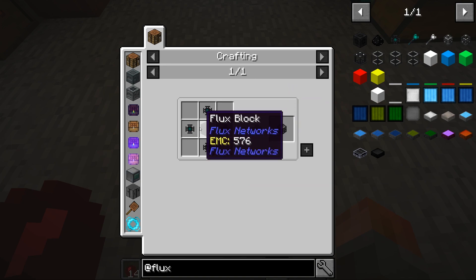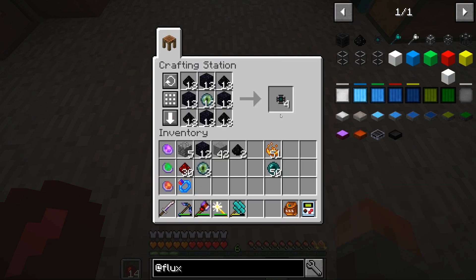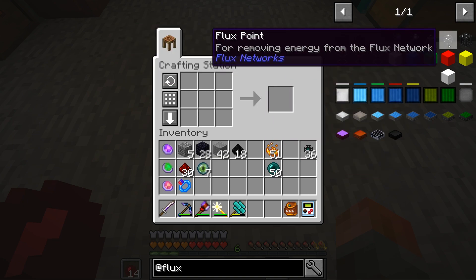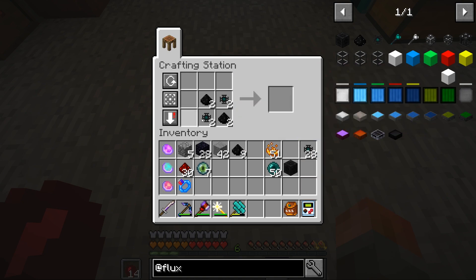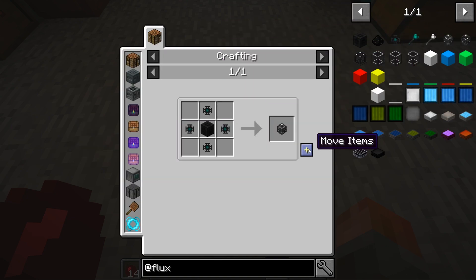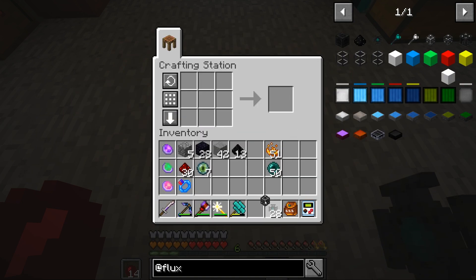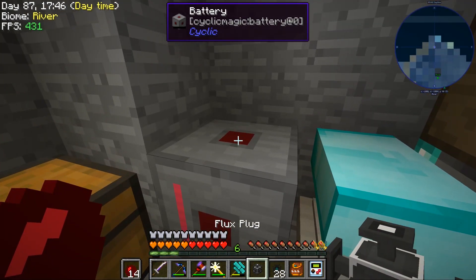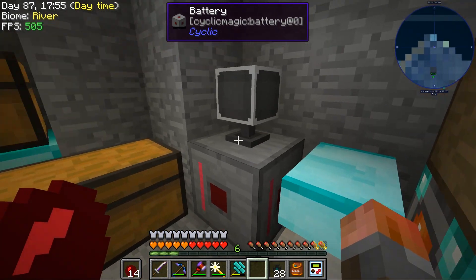Let's start off by making the Flux plug. Flux blocks are made with Flux and Flux cores. Let's start off with 36 of these and see how far that gets us. We need a Flux block, which is made from those. Hopefully it'll let us attach to the top of the battery. Got a bit of a pause, not quite sure why, but it is actually physically connected now.